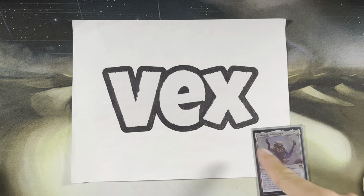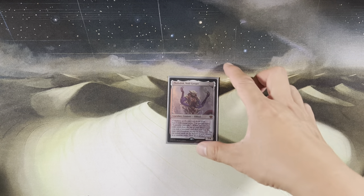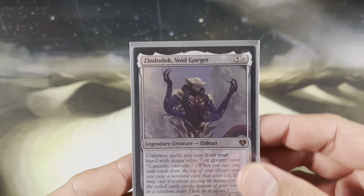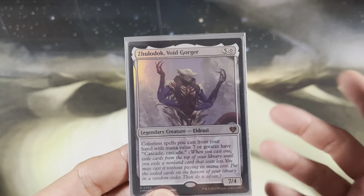Hi, it's Vex, and today we have our Eldrazi commander, Zuladok, Void Gorger. I hope I said that right, but if I didn't, correct me in the comments. Zuladok — whatever it is.